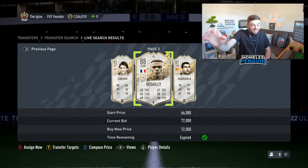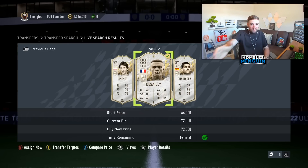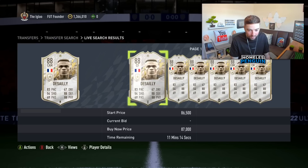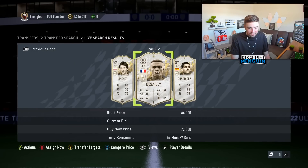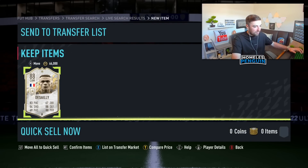88-rated Desailly — come on, he's got to be over a thousand coins, mate. There's no way this card is this cheap on FIFA. This is a position change item as well. What's he gonna be worth? Are you kidding me? Disgraceful. I'm still gonna be able to flip that for profit though — just watch.